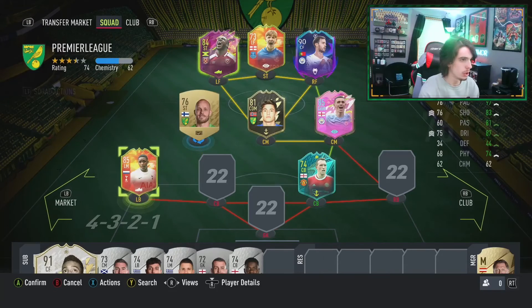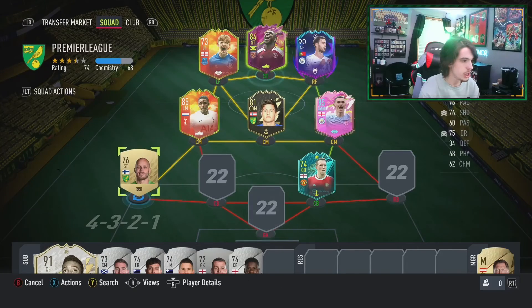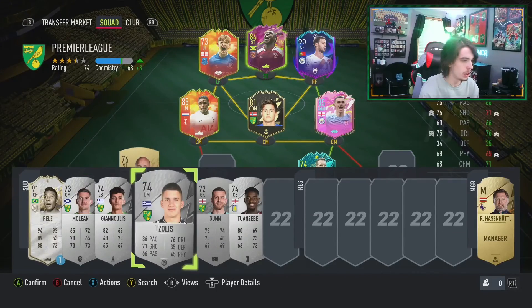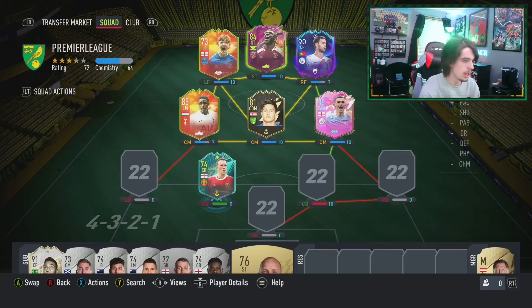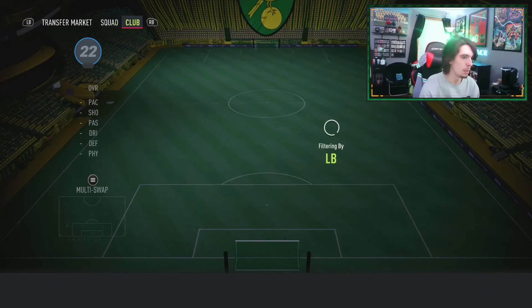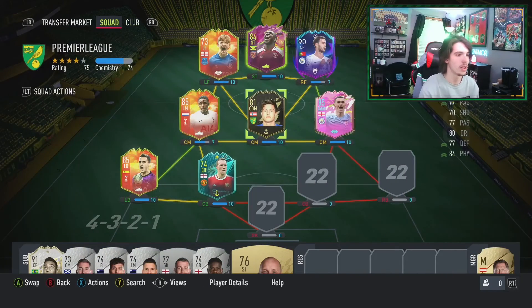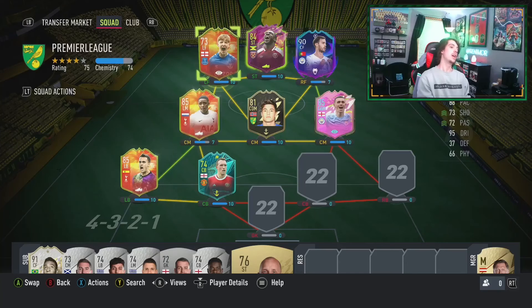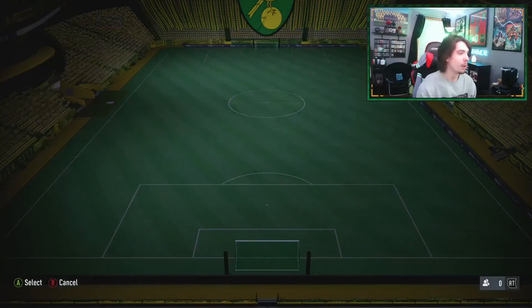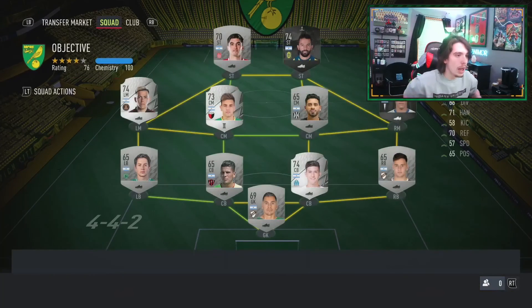Phil Jones — boom — left back, and we can put Regulon in there as a new player in the squad. There's the chem — we've got the chem. That is absolutely three Numbers Up for Prem — that's kind of crazy! We'll head back over to the objective squad because that's what we're going to use for the 82 times 25 pack, which will be next video.